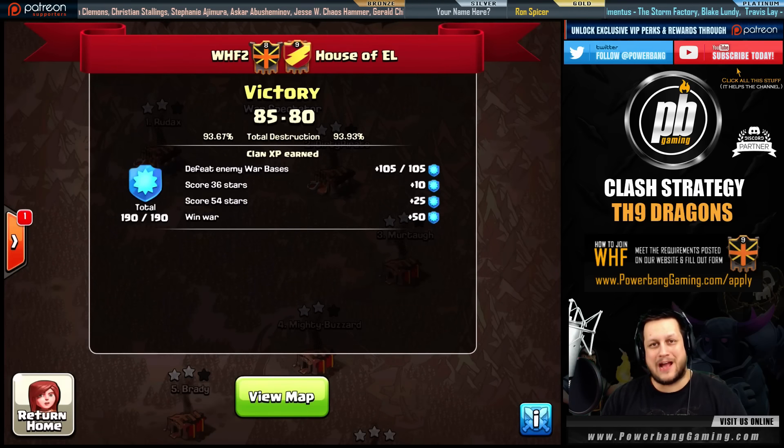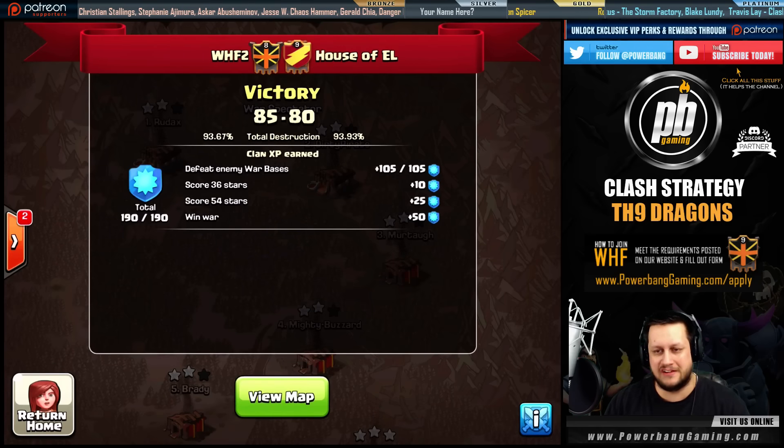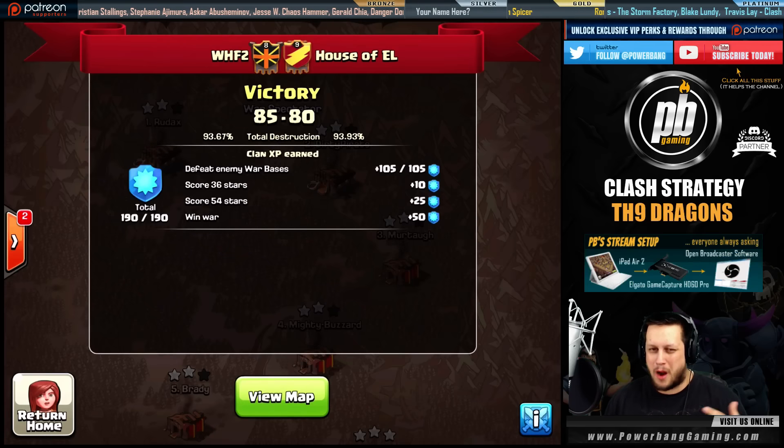What's up, guys? PowerBang here, and I'm bringing you guys a strategy guide today on Dragons at Town Hall 9. This is something that we've been doing here at WHF for months, really. Since the update came out, probably within a week or so, some of us started to figure out that Dragons have made their way back into the meta of the game.